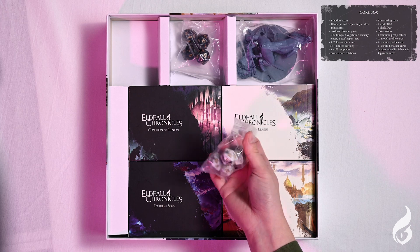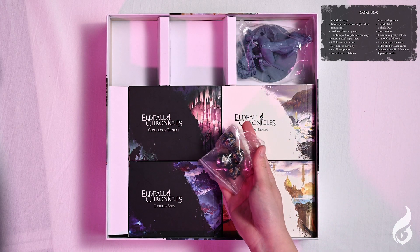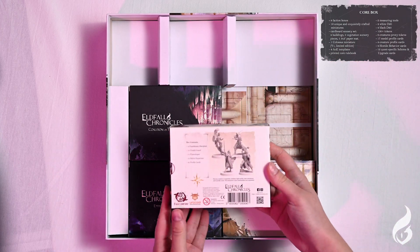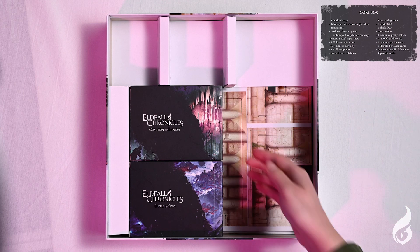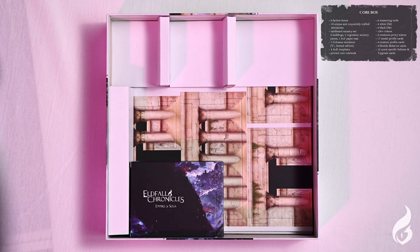There are eight white and black dice. The core box limited Colossus miniature and the four faction starter boxes, each containing four miniatures and four profile cards. The Helion League, the Sand Kingdoms, the Coalition of Tenyon and lastly the Emperor of Soga.